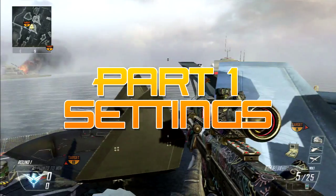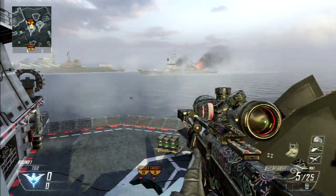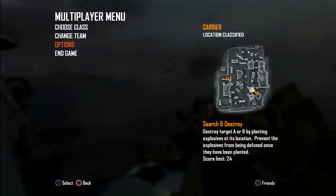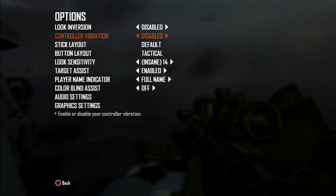What is up guys? We're going to head into the first part of the tutorial and that's going to be settings. We're on Black Ops 2 right now but these settings will work for any game. First of all, Controller Vibration — this is kind of a preference but I would highly recommend you have it disabled. It makes it easier to just focus on playing the game, not have to worry about stuff.